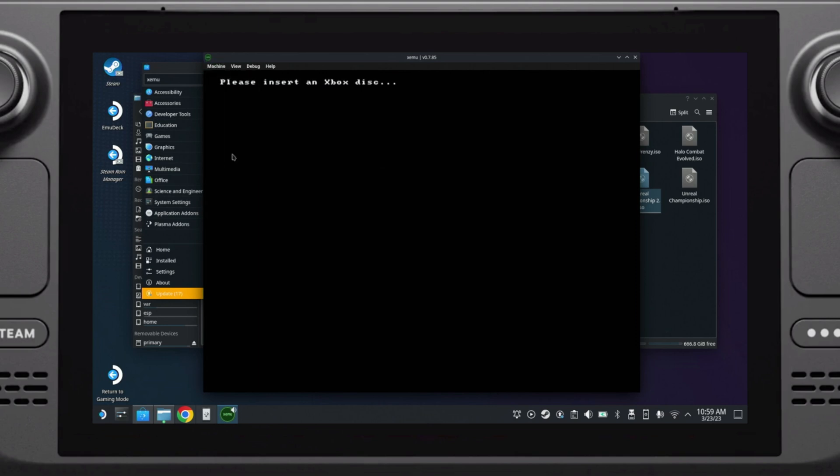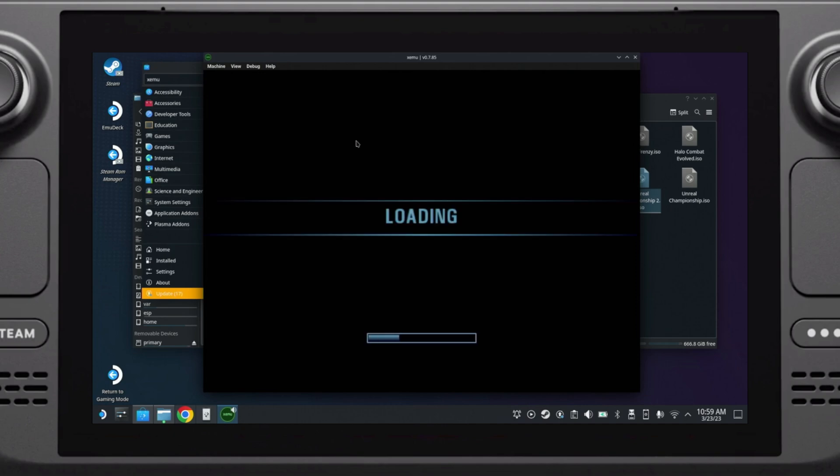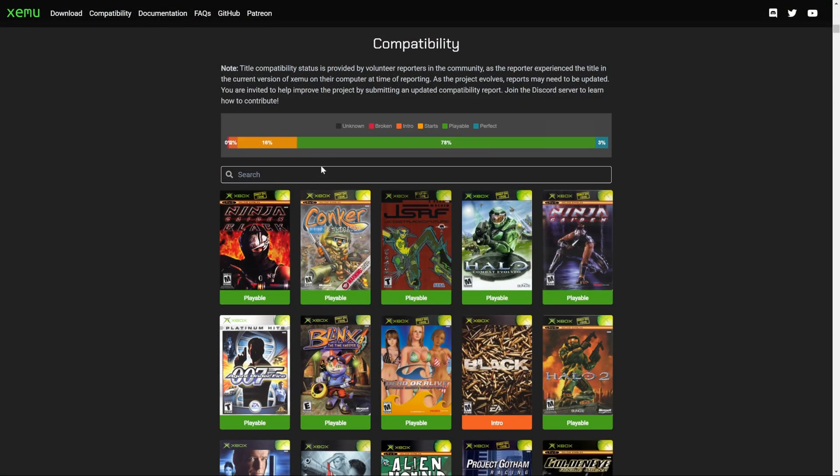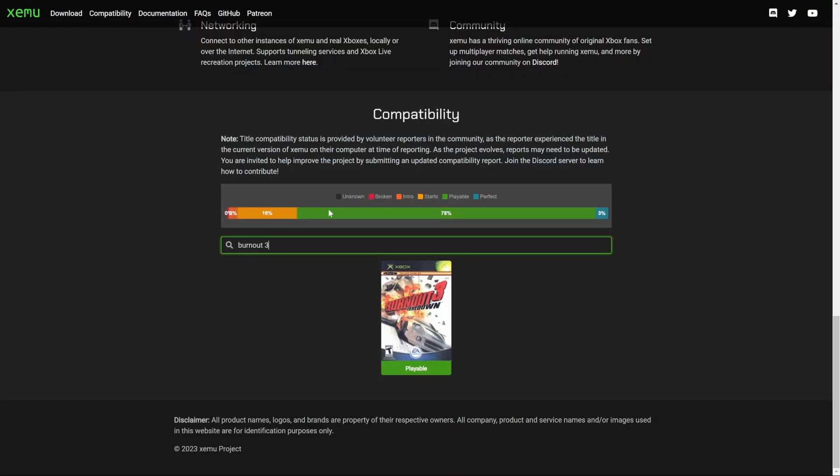If the game does not boot, you might have encountered an unsupported title. Open your browser and go to xemu.app and search for your game in the compatibility section. If it's rated as Playable or Perfect, then you may want to double-check some other things — like making sure your BIOS files are configured properly. You can also try other versions of the BIOS files.